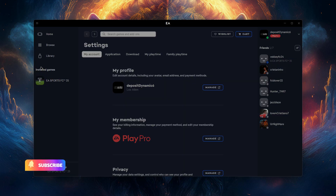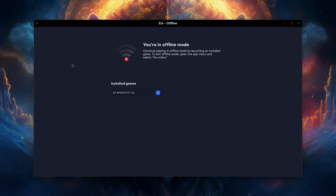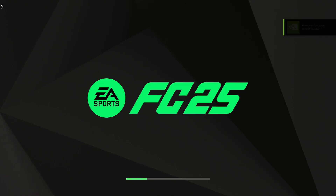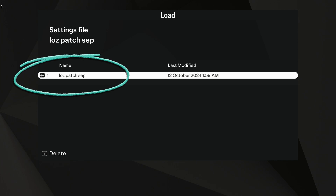When running FC25 for the first time after making these changes, you should start FC25 in offline mode. Open the EA App, and on the left side you'll find the option to go offline. Click there before launching FC25. This step prevents the game from importing your previous profile from the cloud. When you launch the game, you will notice the profile name Lost Alien — that's my profile — which means the settings are correctly applied.